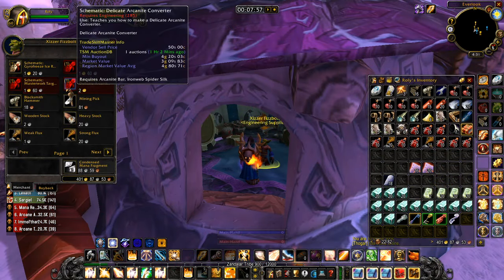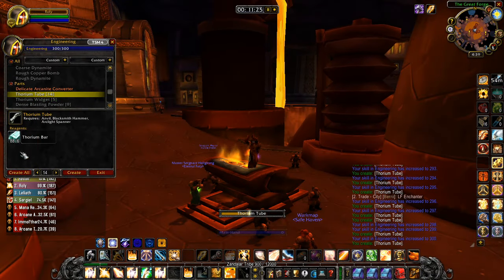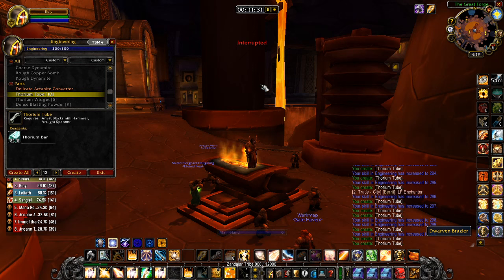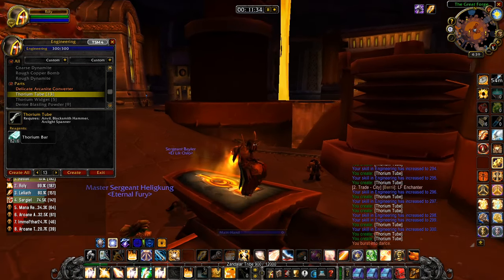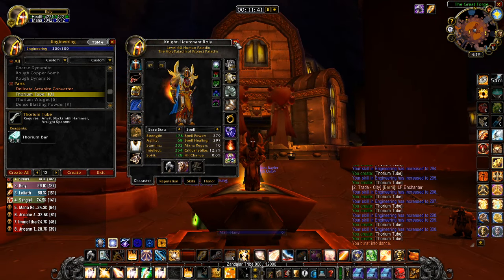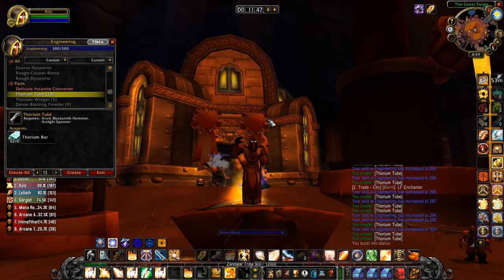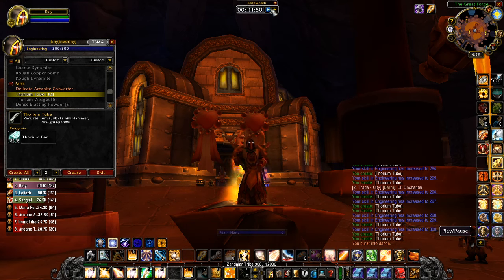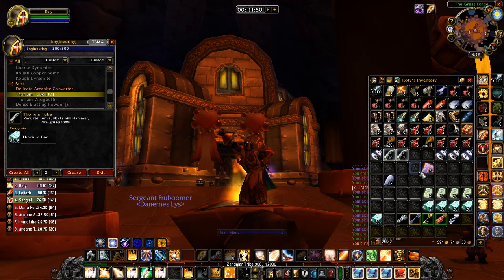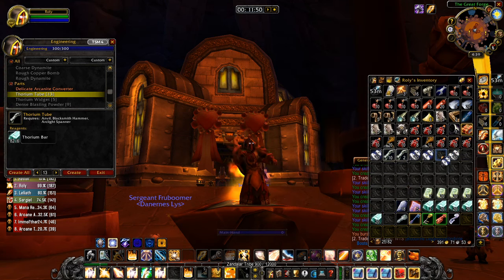And boom — congratulations! You've officially reached 300 in the Engineering profession in WoW Classic. You're now well armed with the knowledge to level your engineering skill to 300 in a quick, easy, and smooth manner. This final segment took me a total of 12 minutes, giving us a total time of under 60 minutes excluding travel time. Not only that, but the final thorium and cloth for this segment only cost me a total of 34 gold, so in total I spent around 45 gold to get from 1 to 300 in Engineering in WoW Classic.